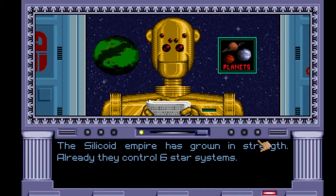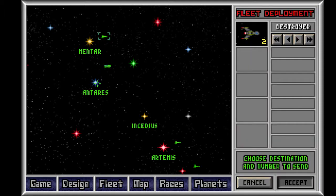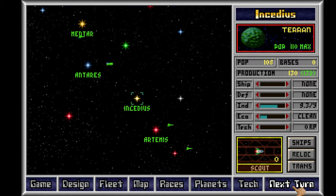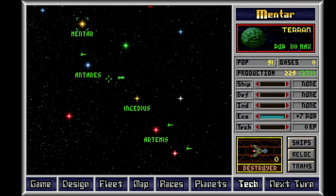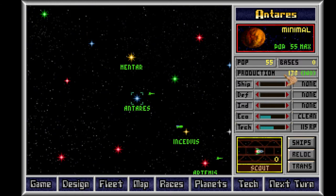GNN report: the Silicoid Empire has grown in strength — they control six star systems. I have four, and two of them are almost maxed out, one is pretty good, and one will soon be acceptable. Insetius — keep working, you already have 64 factories. I want to see the Mershans again. I want to actually do some tactical combat. My colony transports are halfway there. Antares — keep researching. He has maximum population and maximum factories.